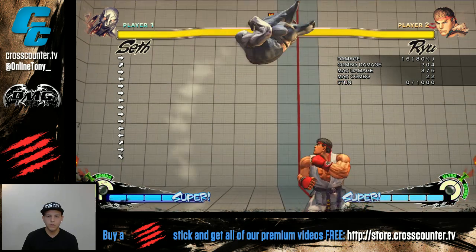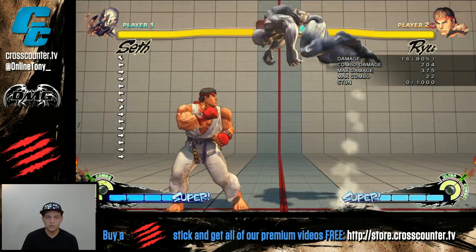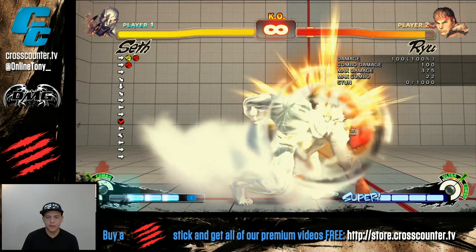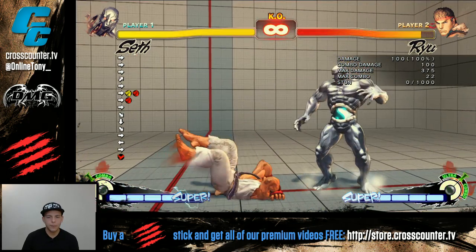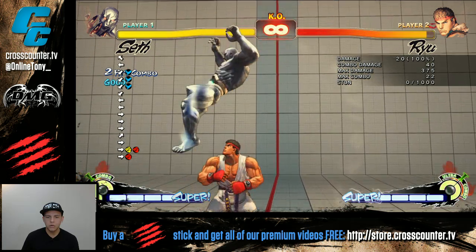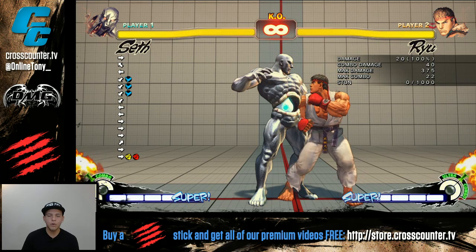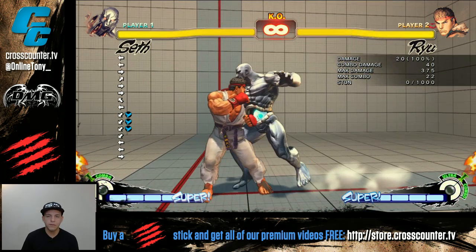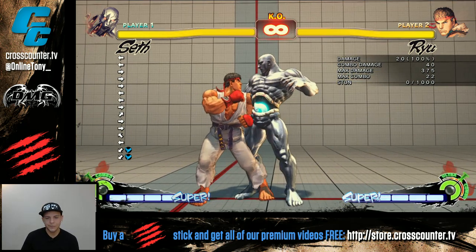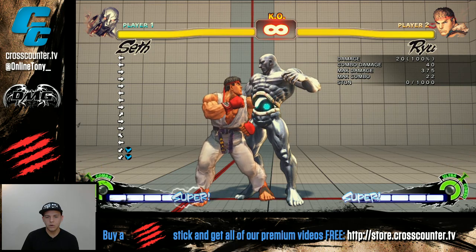EXTP is probably the best move in the game. I just wanted to explain that you can use EXTP as a frame trap for teching. You can use it for almost eliminating your opponent's options — instead of making it a 50/50, you can make it a 75/25.